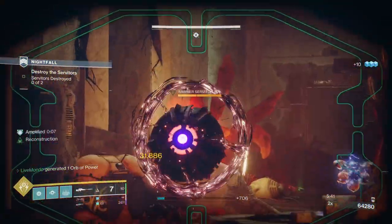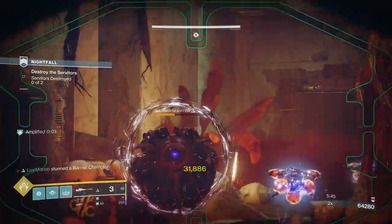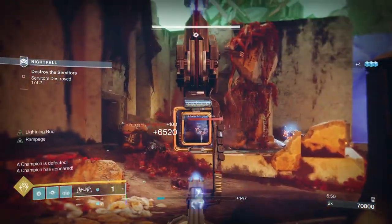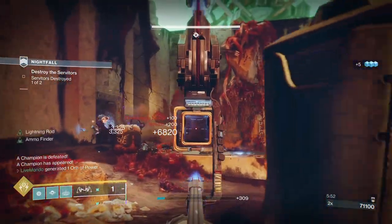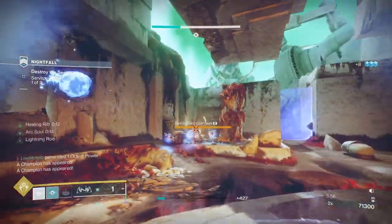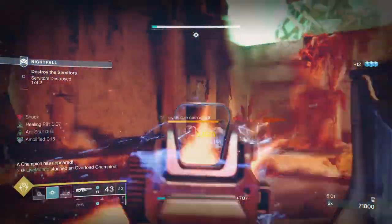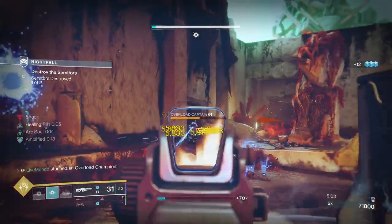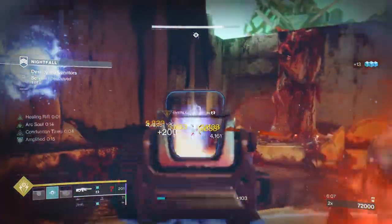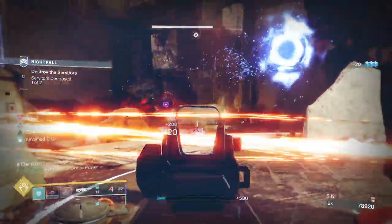Once you take down one of the barriers you'll see me use my sniper - it does good damage, make sure you're critting. What's going to happen now is I get three overloads - talk about excessive. I throw my grenade to hopefully take out all of those enemies, and then I put down a rift.